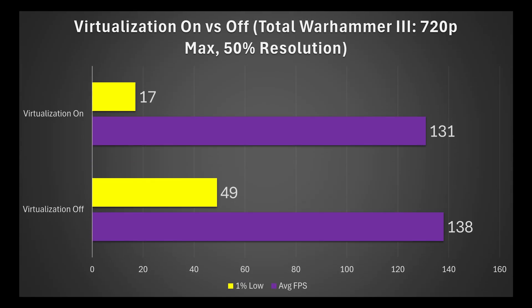Then we have Total War: Warhammer 3, 720p max settings, 50% resolution. A 5% improvement to the average FPS and surprisingly a 2.9x increase to the 1% lows. I made sure to retest this one many, many times, and yeah, that's what I was getting. So for some reason, this is definitely an outlier — this game hates having virtualization on, at least on my system.